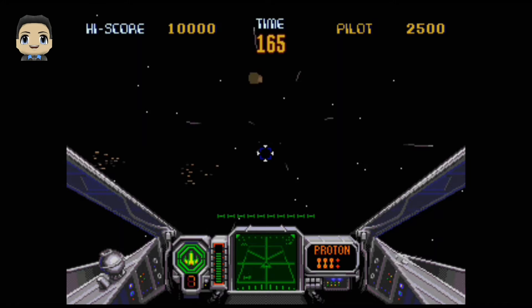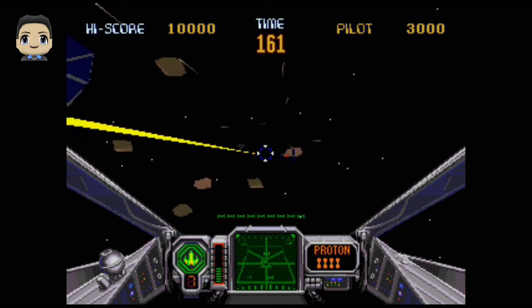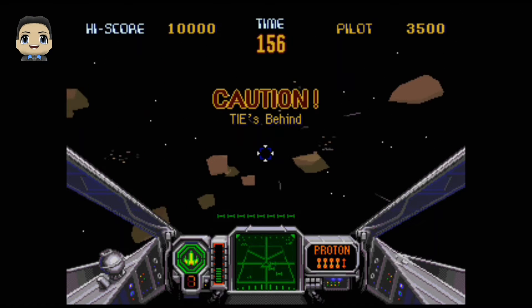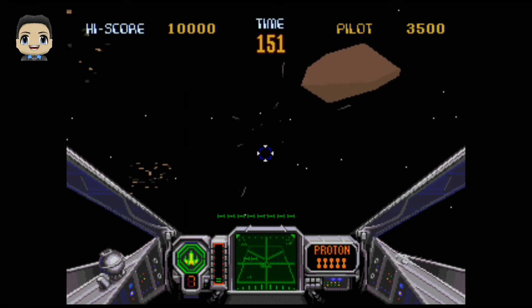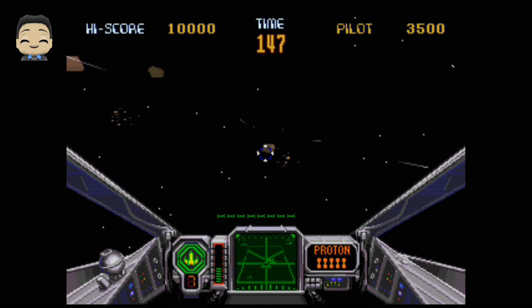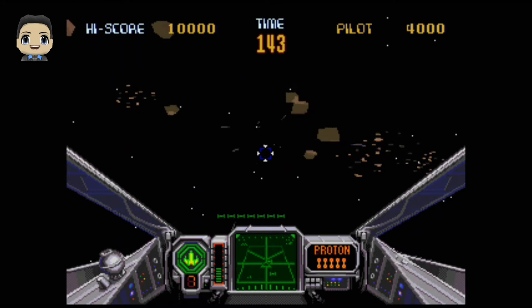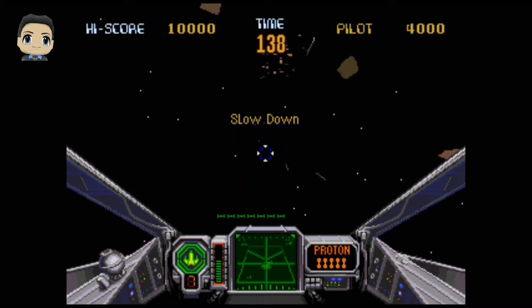And your lasers. The controls are inverted like they always are — up is down, down is up. You're flying through space here. Watch out for the asteroids. The trick I find is to wait until they get on your tail, then slow down all of a sudden, let them pass you, and then destroy them. It seems to be easier.